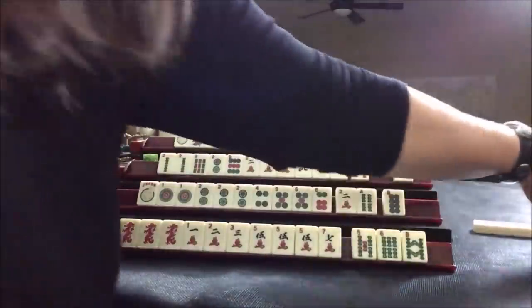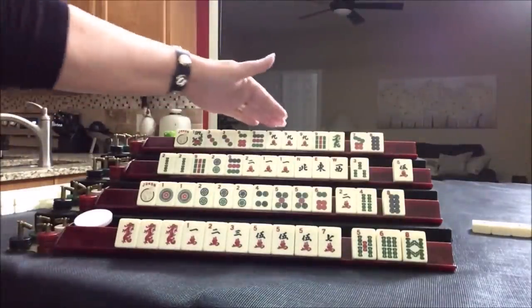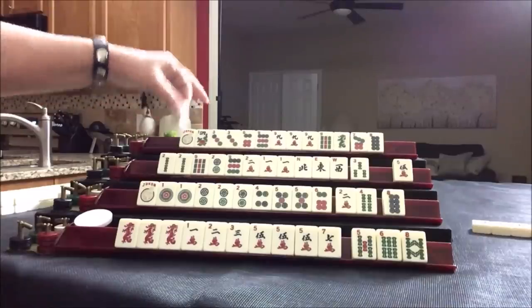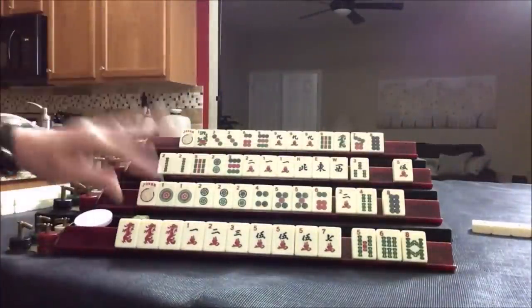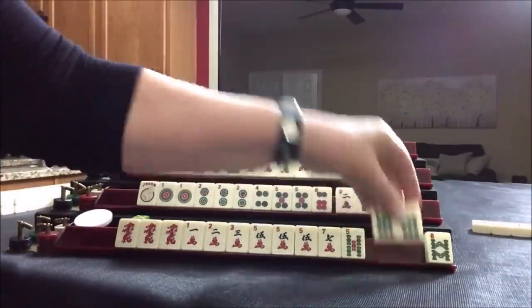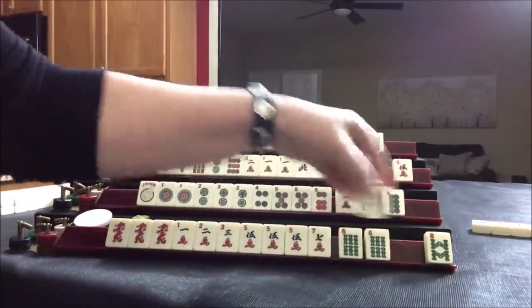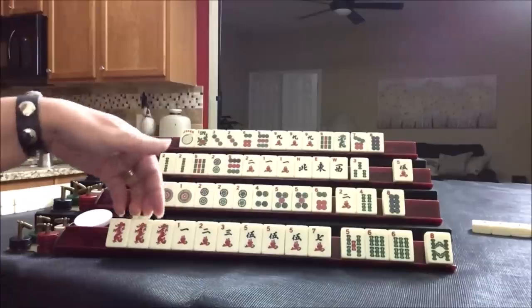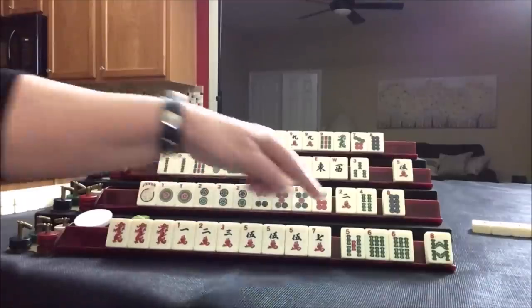Up here three, six, nine — but we can't do anything with that six bam. We have a four dot — we can discard that. Six bam — that could be good joker bait. Five, six, five, six. Five dragons — maybe we could play like numbers with dragons. Let's get rid of this eight bam.